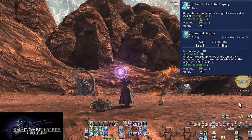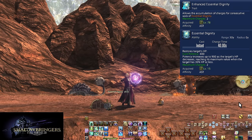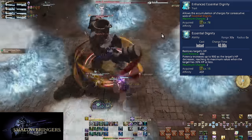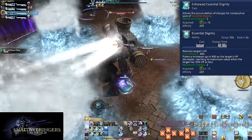Level 78, Enhanced Essential Dignity. Essential Dignity now has two charges. This is great — one of our potentially strongest single target heals now has two charges that can be stacked. Don't be afraid to spend these; the cooldown is still nice and short and low HP players get a nice big heal.